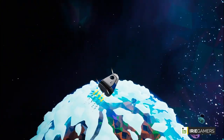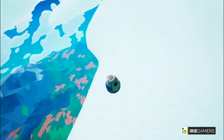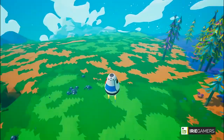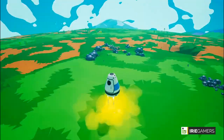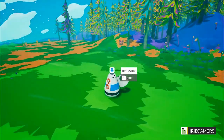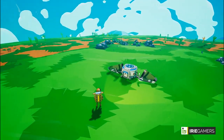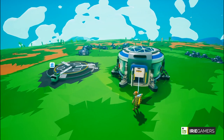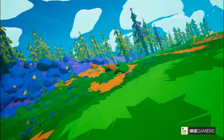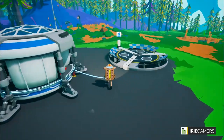The planet is called Sylva. It's a very Earth-like planet — as you can see it has trees and stuff around. When your dropship lands and you exit, you can see that it converts into a shelter and a landing pad.